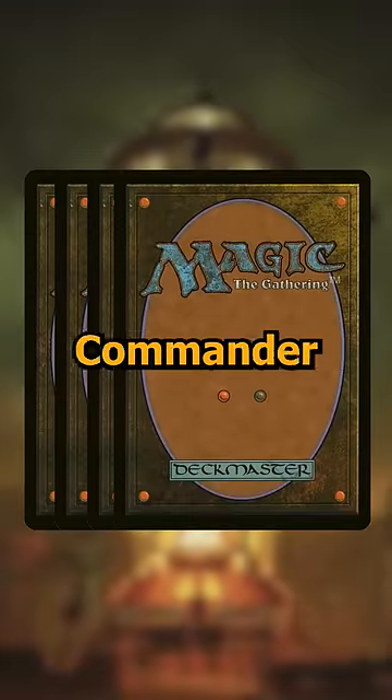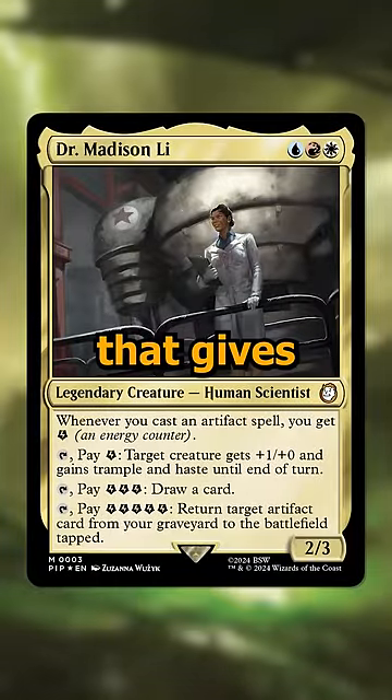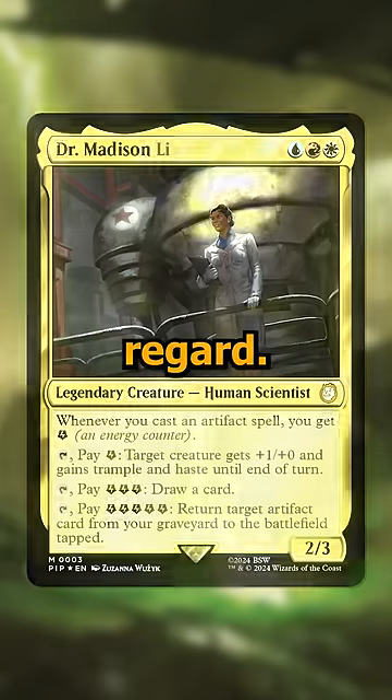Here are the four face commanders of the Fallout commander decks. First off we have Dr. Madison Li, a 3-cost Jeskai 2/3 that gives you an energy whenever you cast an artifact spell, and then lets you pay energy to boost your creatures, draw cards, or return artifacts from your graveyard to the battlefield. This is our first true energy commander, so it is cool in that regard.